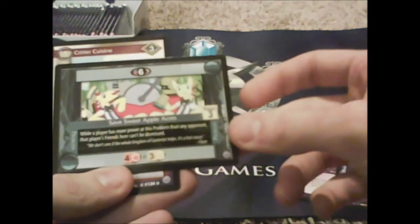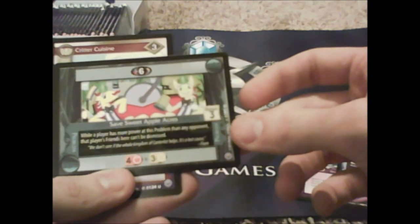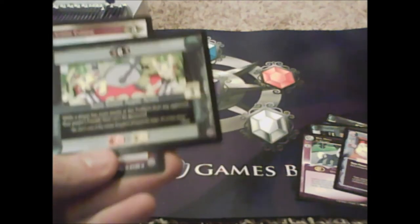Save Sweet Apple Acres: 'while a player has more power at this problem than any opponent, that player's friends can't be dismissed here.' Can't be dismissed — interesting! And then more Critter Cuisine — Critter Cuisine, it's delectable, Fluttershy made it.